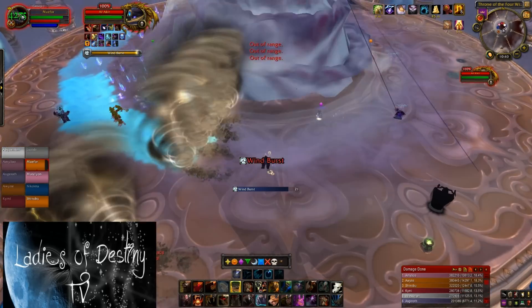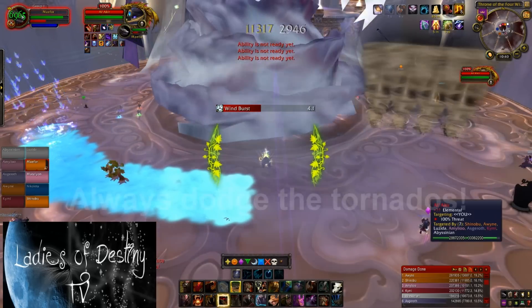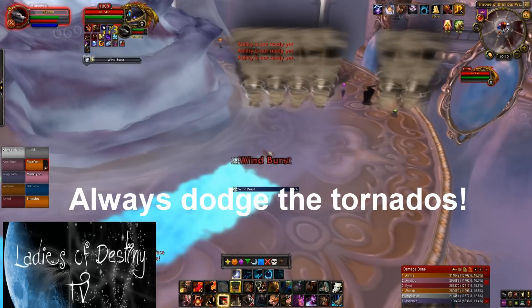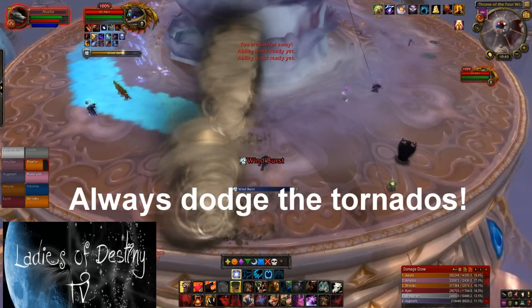During this phase, Alakir will summon a line of seven tornadoes that will slowly spin around the room. One of the tornadoes will be randomly missing from this, which leaves an opening that you must run through. If you get hit by any of these tornadoes, you'll be rendered useless for about 10 seconds and receive a lot of damage, so make sure you avoid them at all costs.